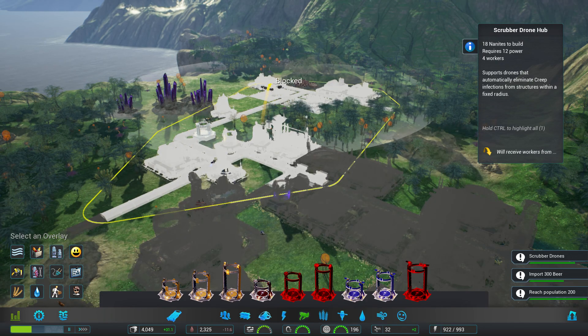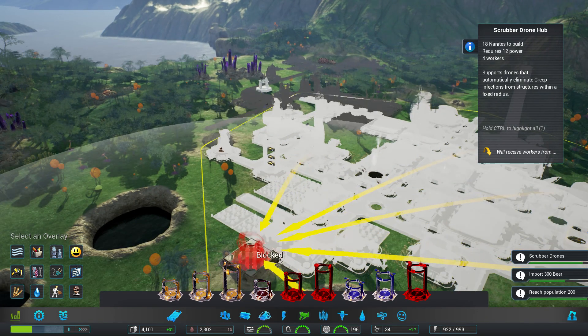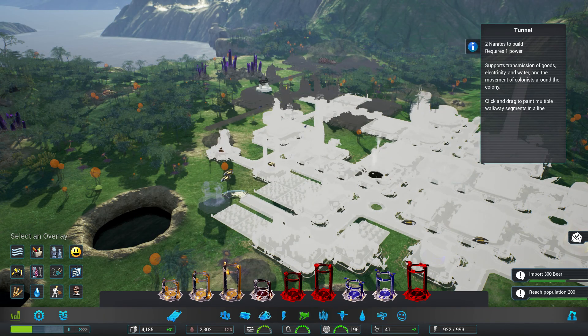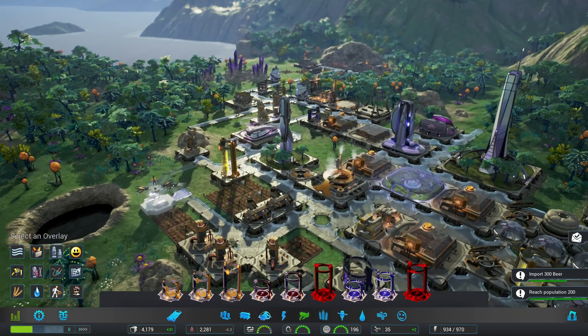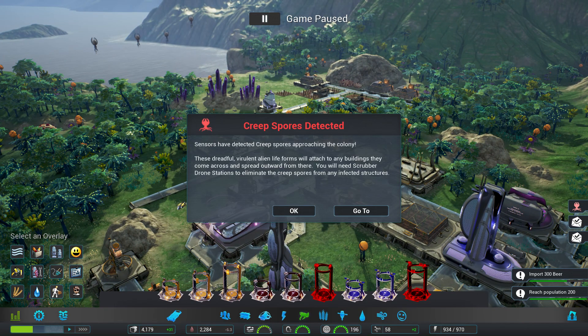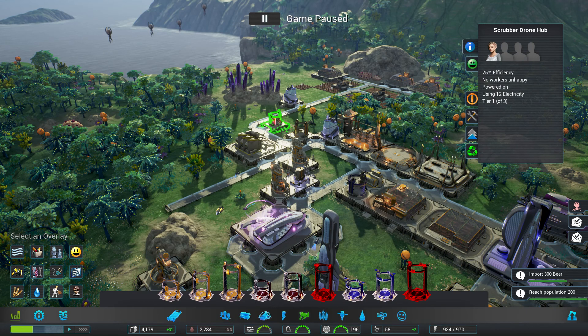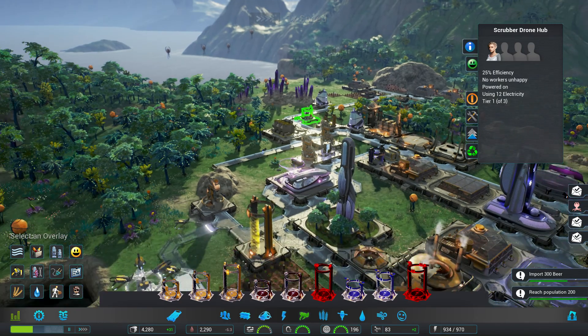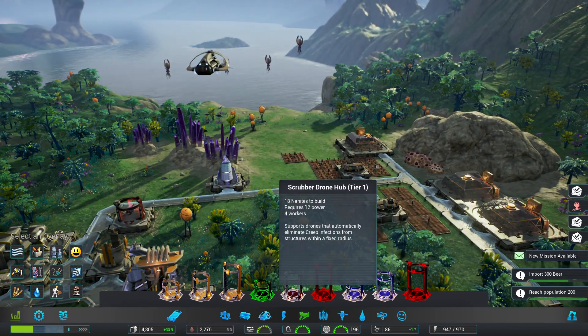We got Creep being blocked there — let's go ahead and put another one down, maybe right there. We'll have to build a road out a bit more but I've been wanting to connect these roads for a while. Creep spores detected! 'These virulent alien life forms will attach to any building and spread outwards — you will need scrubber drone stations to eliminate them.' I wanted to upgrade this one before they got here, but if I upgrade it I don't think they work during the upgrade, so I'll leave it and see how this plays out.